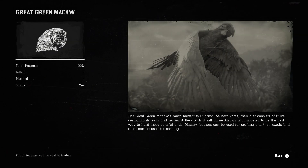The great green macaw's main habitat is Guarma. As herbivores, their diet consists of fruits, seeds, plants, nuts, and leaves. A bow with small game arrows is considered to be the best way to hunt these colorful birds. Macaw feathers can be used for crafting, and their exotic bird meat can be used for cooking.